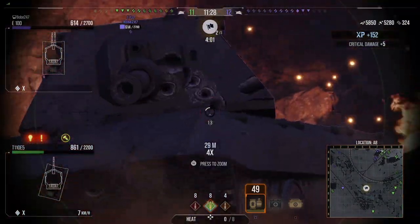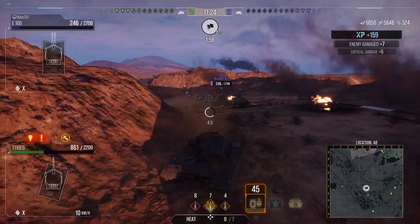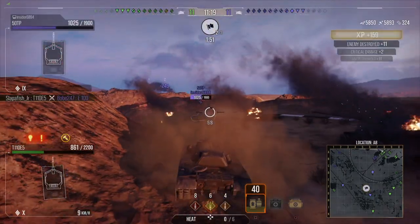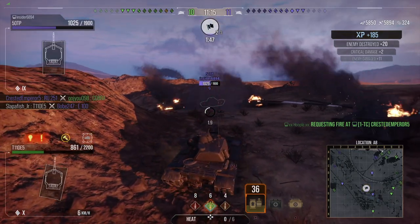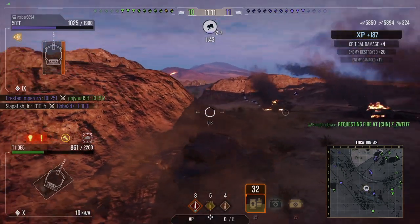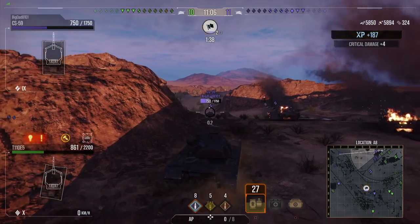Heat rounds — premium rounds — could be terrible when shooting people in the track, which I did to the 50TP and they got absorbed into the track. You're going to see me struggle against this 50TP, even though it should have shown me its side — these heat rounds are just going to get absorbed in the side of the tank. So I switched back to AP rounds to stop wasting ammunition.